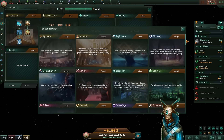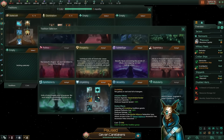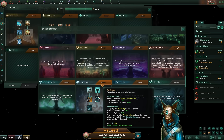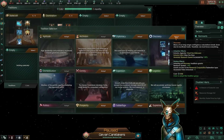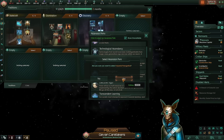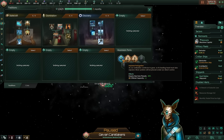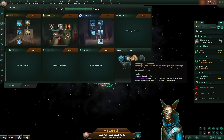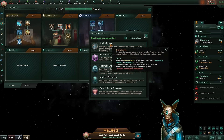As for your third tradition, it's pretty flexible. You could go with Discovery if you want more research, or Unyielding if you plan on defending yourself against an aggressive neighbor — not the most optimal, but pick it if it's that or losing. For this tutorial, we'll stick with Discovery. Regarding ascension perks, I really like Imperial Prerogative — it will be massive later when we have ring worlds, and it helps with empire size from the start. Second, grab Technological Ascendancy to tech rush better, and the third will obviously be Synthetic Age.